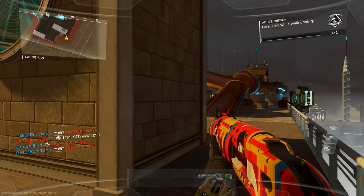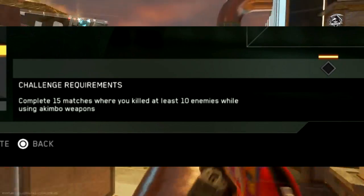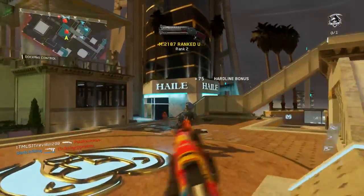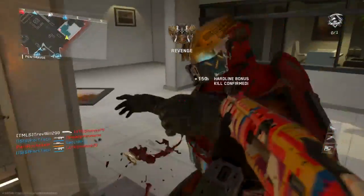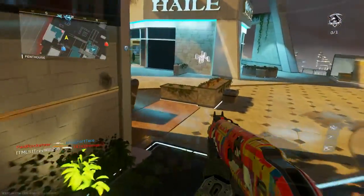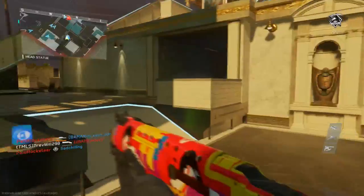Going to the next DLC weapon, which is the M.21A7. In order to get this challenge complete, you have to complete 15 matches where you killed at least 10 enemies while using akimbo weapons. Pretty much just get an akimbo shotgun — you do have to level the shotgun all the way up in order for it to be akimbo. Akimbo means you're dual wielding the shotgun. Kill at least 10 enemies with the akimbo shotgun and complete the match. I also recommend going to hardcore for this, just to make it a bit easier.